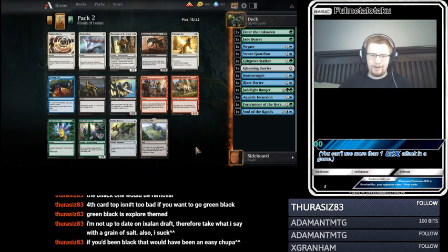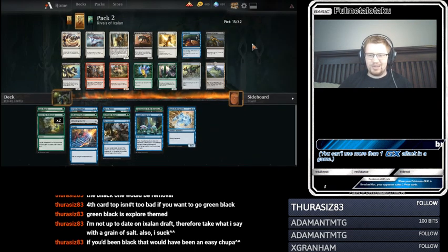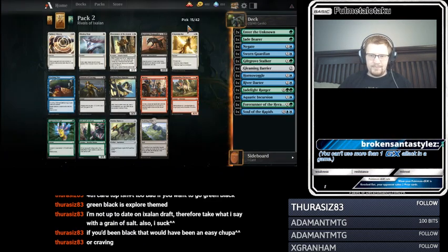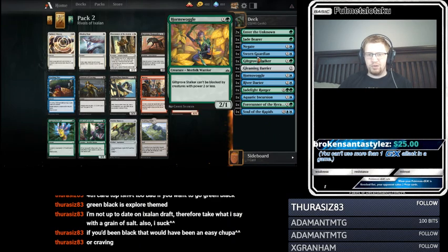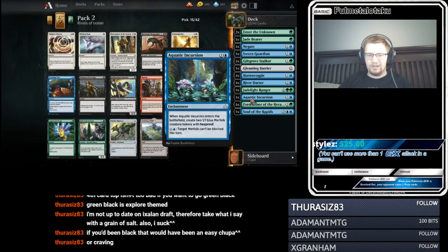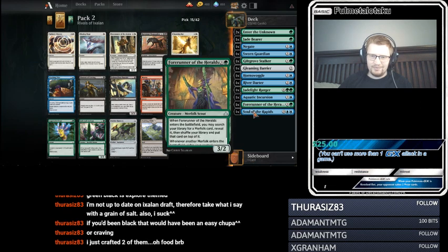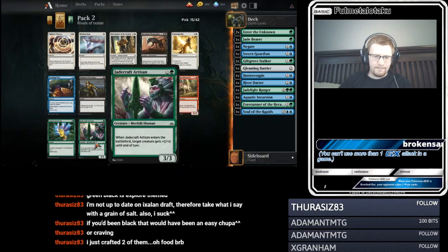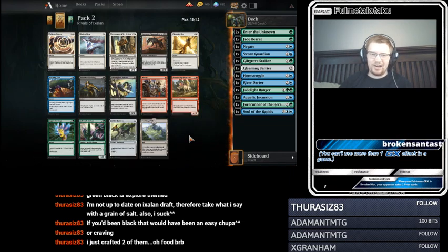I'm gonna take Aggressive Urge, I think. Let's look at the curve. Chupacabra's great. We're so deep into blue-green. What would we be doing if we were blue-black? We've got Negate, a Sworn Guardian, a Barrier, one guy that's hard to block. I wish Jadecraft Artisan had Flash — if it had Flash it'd be so good. I think the payoffs in Merfolk are just really nice, so I'm gonna take Crashing Tide.